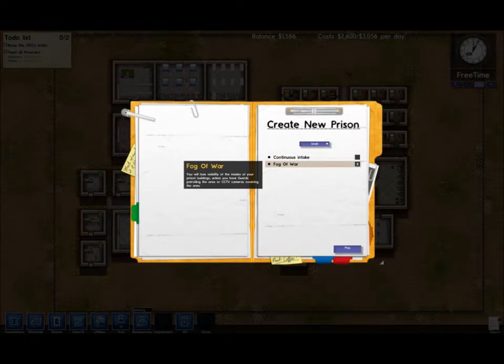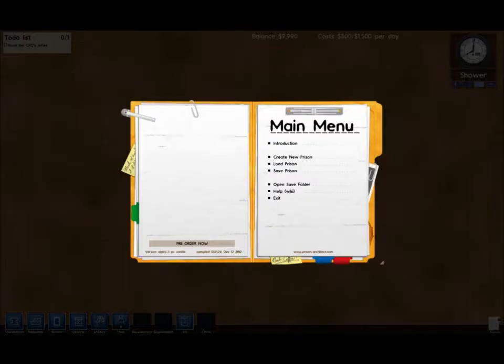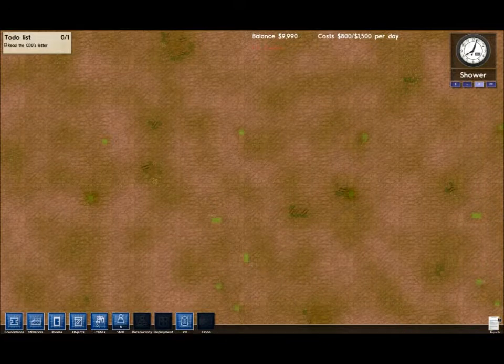So let's create a new prison. Let's turn off all this lot. I've got a large map to play on - I want plenty of room. I'm basically just turning the volume down so it's not so loud, otherwise I'll start talking louder.